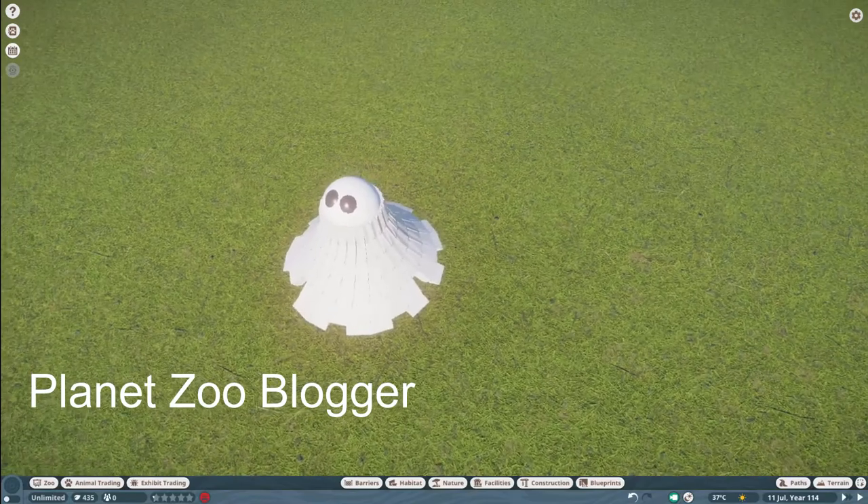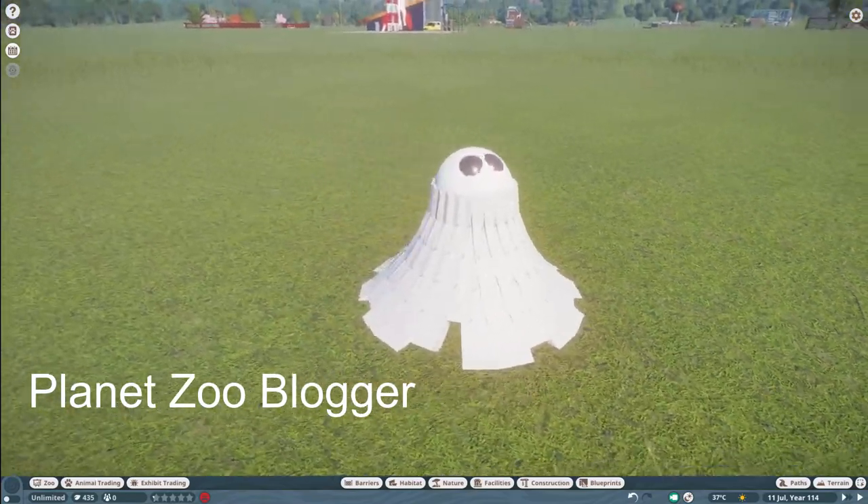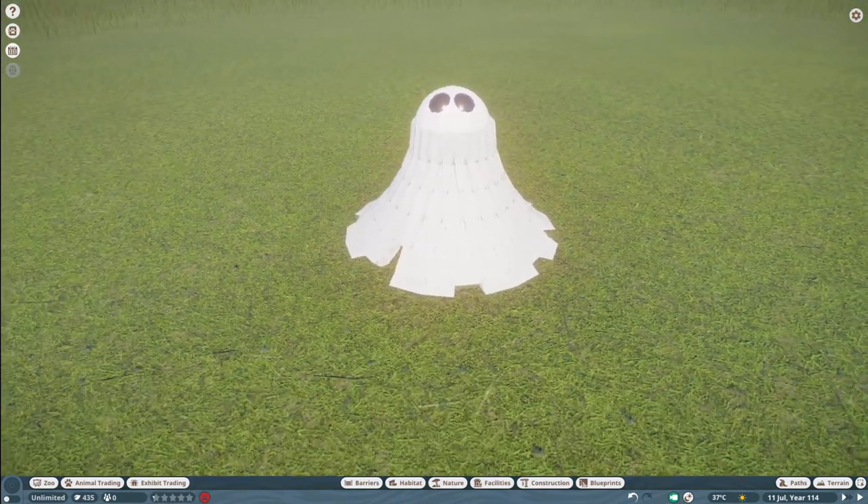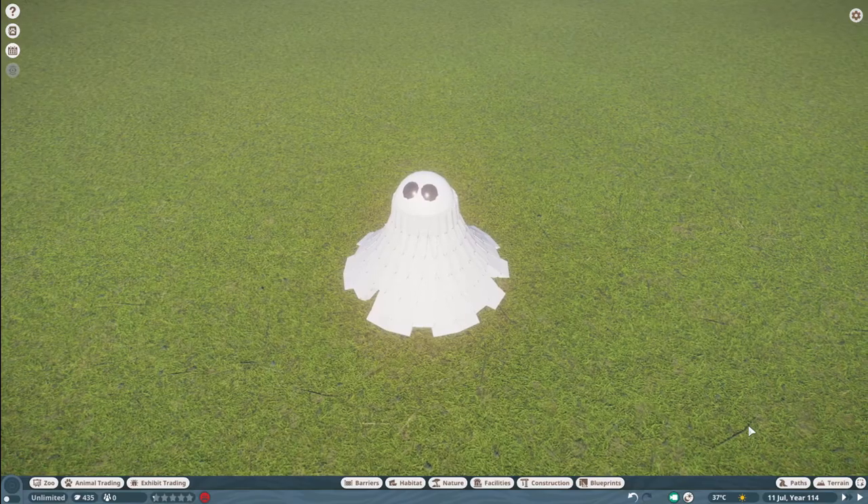Our next piece was made by Planet Zoo Blogger. They call this Halloween Ghost. You can bring this into your zoo for right around $1,000. What a cute, really fun piece — thank you so much, Planet Zoo Blogger.